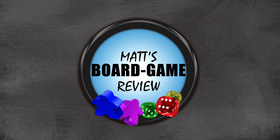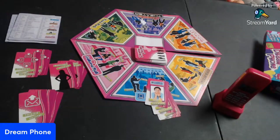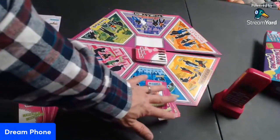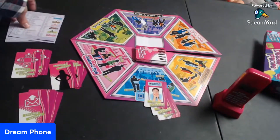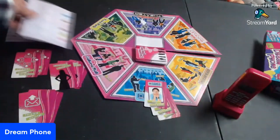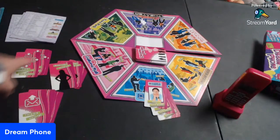Hey gamers, today we're going to look at Dream Phone. Let's check it out. Set up for this game is extremely easy. You just put out the board, shuffle the deck, give out four cards to every player. Give them one of these little scratch pads to eliminate who could be the person with their secret crush. And then give them one of each of these three cards and you're ready to go.